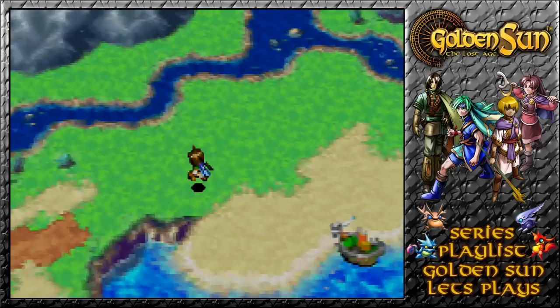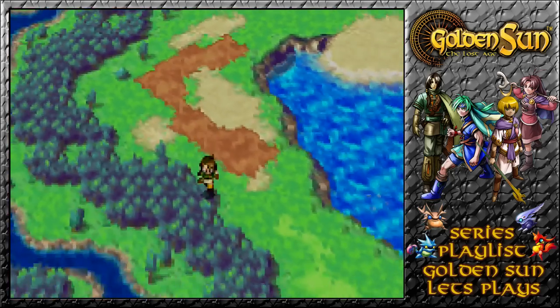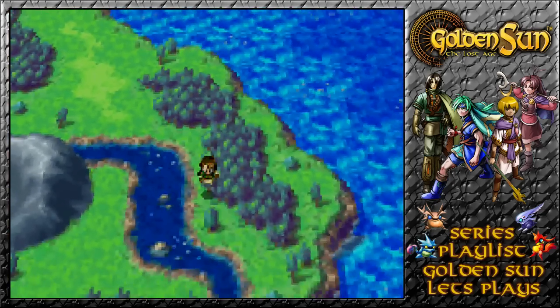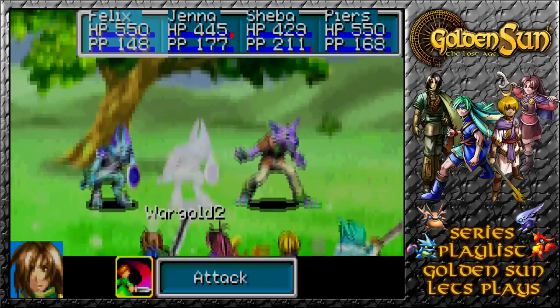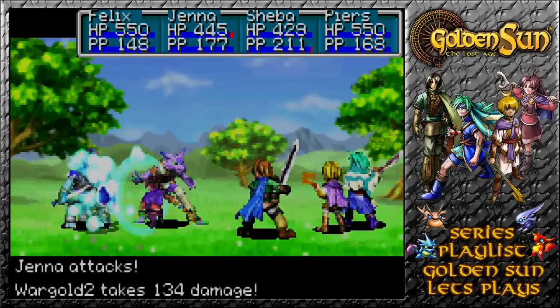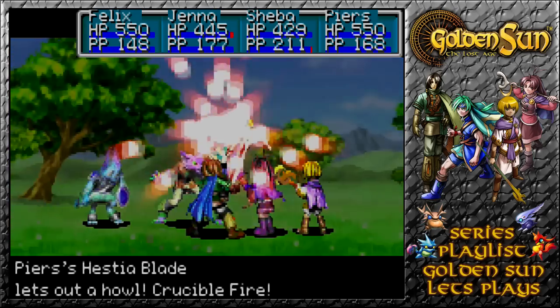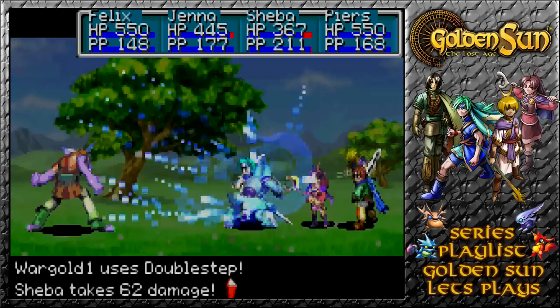Such high levels for our party members at the moment. Are we now higher than our previous party? I think we may be close, but it seems that this area is actually locked off from the rest. Loads of new monsters, though, in the meantime — attack, attack, attack. Probably Cannon would have weakened them with Crucible Fire doing that much. Double steps being used.